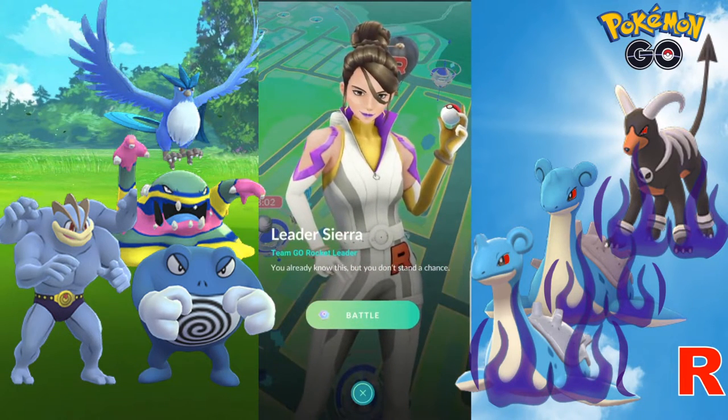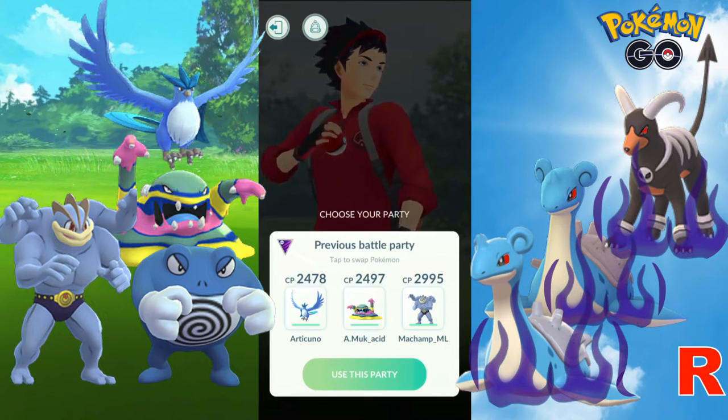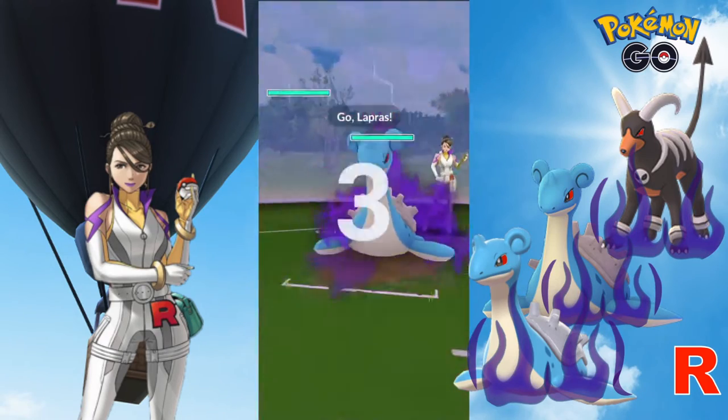In this edition, we will explore a few ways to take down Sierra's Double Lapras using a budget team and maybe one example with a legendary Pokemon. In these battles, we will be using a debuffing strategy which is one of my favourites.